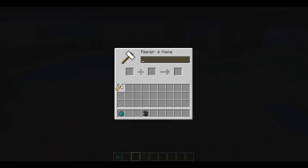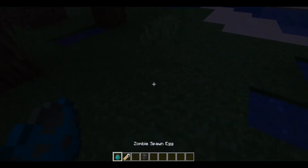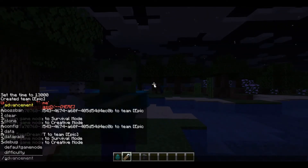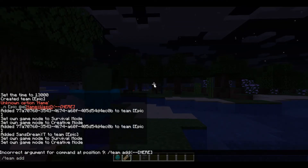Okay, so first you get an anvil for a name tag. Name it whatever name you want. I'm going to name mine 'booty'. Then find the mob of your choice. Go to the chat and do team add, then whatever name you want for the team.